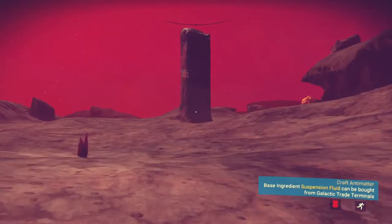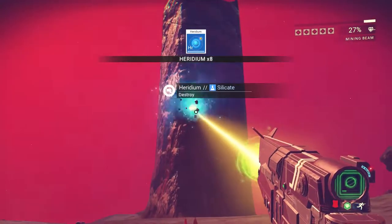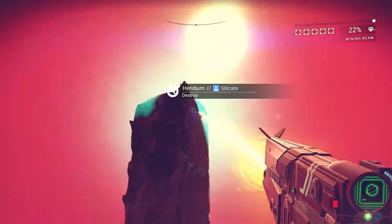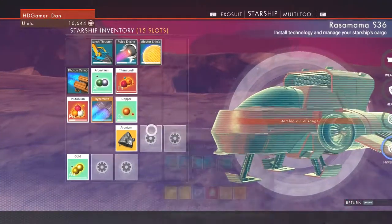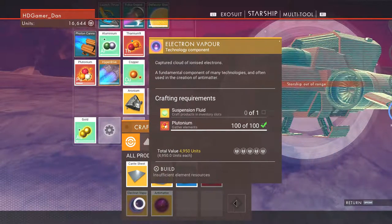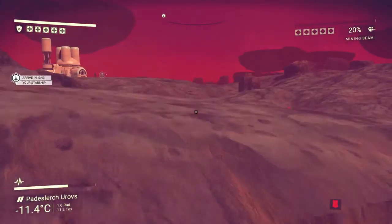I find it hard to run on this, it makes me go quite slow. Is this heridium? Wait, let's swap back over - yes it is. Gather as much of this as we can. 112 - okay, that should be enough, I think there's only 20 needed for each. So the warp cell is thanium and then antimatter. Antimatter is electron vapor and heridium. And this is suspension fluid and plutonium - so we need to buy a suspension fluid.